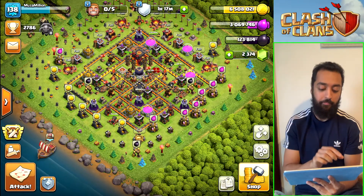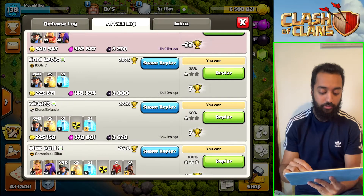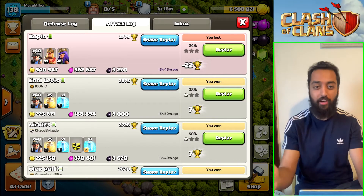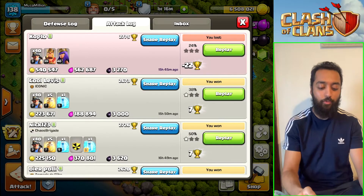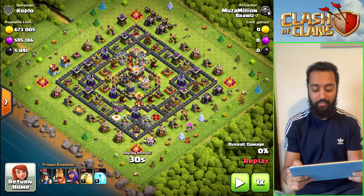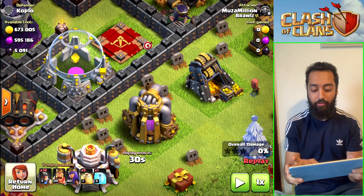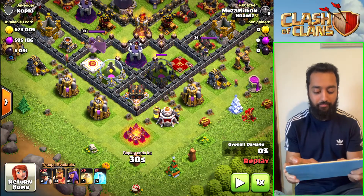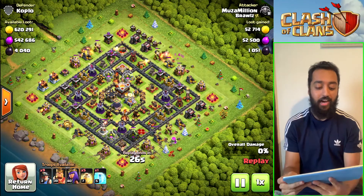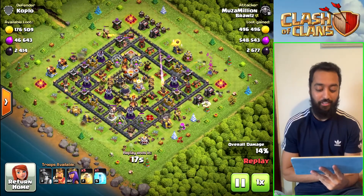Now let's say we don't have our clan castle troops or heroes — because after your first attack your heroes are dead. So you just keep hitting search until you find a base like this. This is a TH11 and it doesn't matter because it was a 30-second raid. All the loot is on the outside — you can tell if it's full by how much elixir and gold they have. These are empty so all the loot is on the outside. You just spam your miners on all sides and the eagle artillery can't hit all of them.